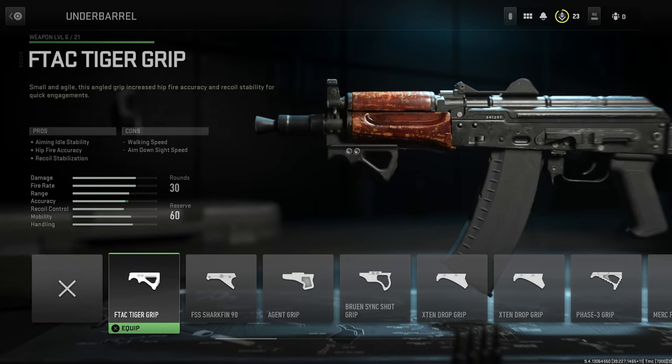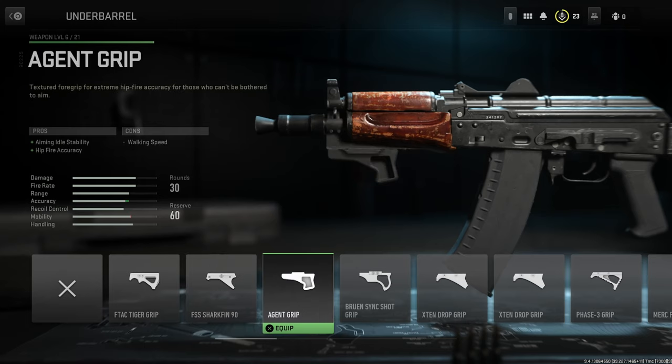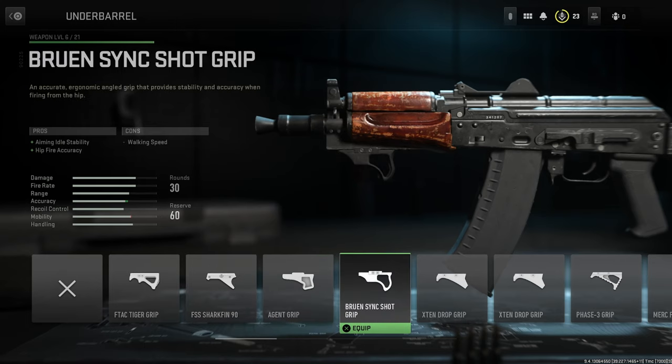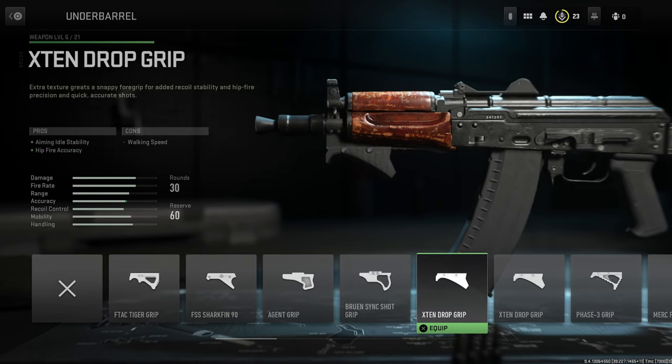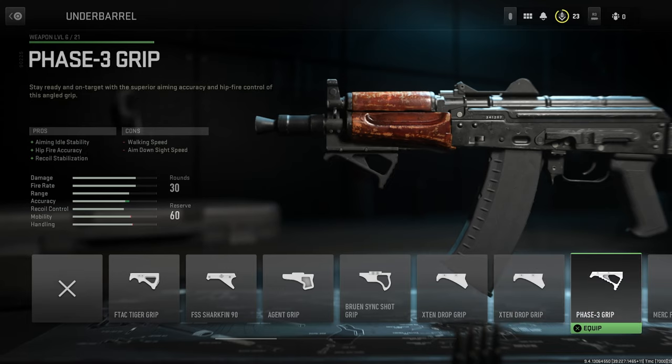For underbarrel grips, we have the F-Tag Tiger Grip, the FSS Shock Fin 90, the Agent Grip, Bruin Sink Shot Grip, and the X10 Drop Grip — which appears twice. You can see what's going on; I don't know with this game.